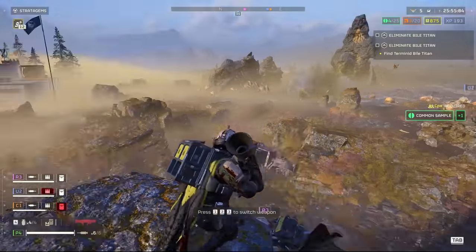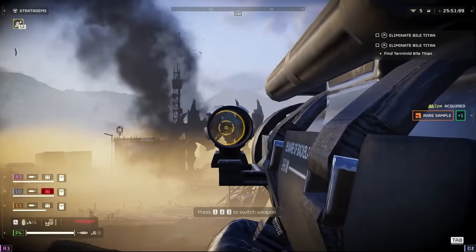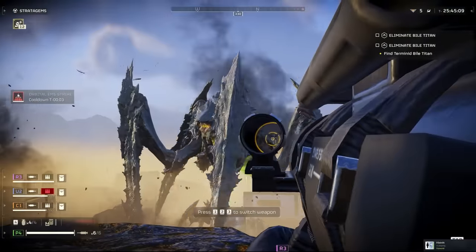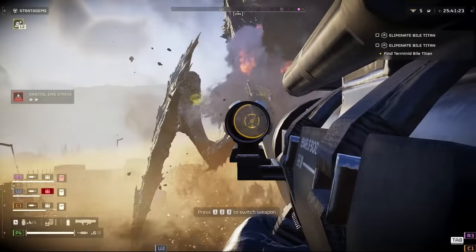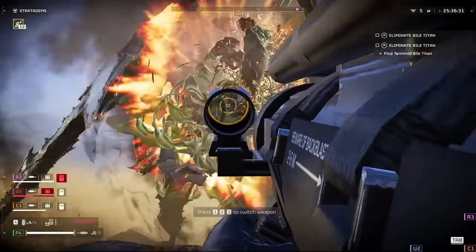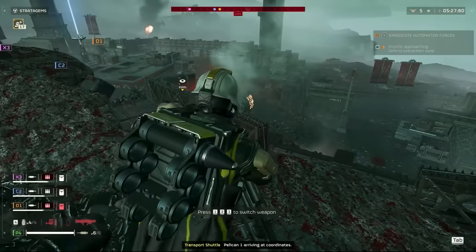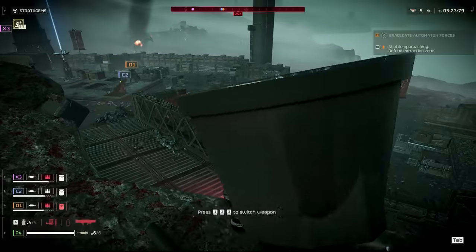Whilst this weapon is incredibly punchy on its own — dealing with most heavily armoured enemies with ease, shattering carapaces, and providing serious heavy support — it really comes into its own when a party member crews it for you. In my experience it can four-shot a Bile Titan if you connect with the head, and can also remove legs and armour easily, though this is quite rough with Bile Titans if you're out of position. It's also excellent against automatons, provided you're targeting weak spots on tanks, hulks, and turrets, and if you work around a Recoilless setup in your party, you can do exceptional damage.